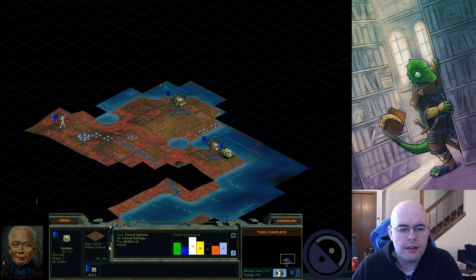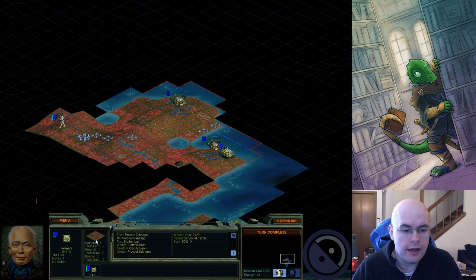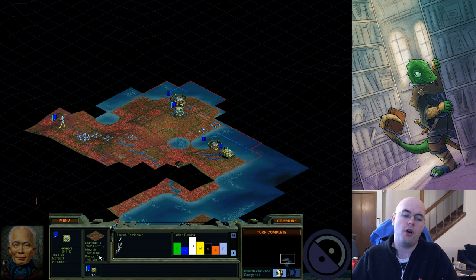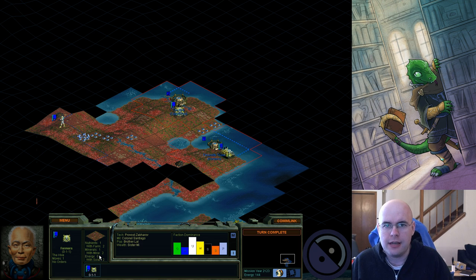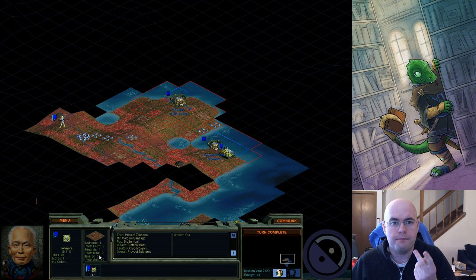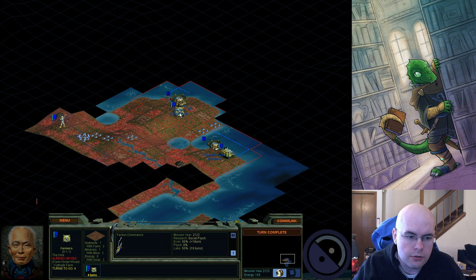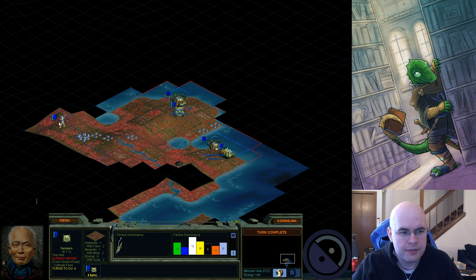This spot is over 1,000 meters, so it's plus one energy. It's rolling, so it's plus one resource, and it's moist which is plus one food. Energy only counts when you actually build a solar panel, so if I were to build a farm plus a solar panel that would be two food, one mineral, and two energy — which is exactly what I'm going to do. There's a keyboard command for farm, mine and road, or farm, solar panel and road. I'm going to do farm, solar panel and road at the same time — very convenient.